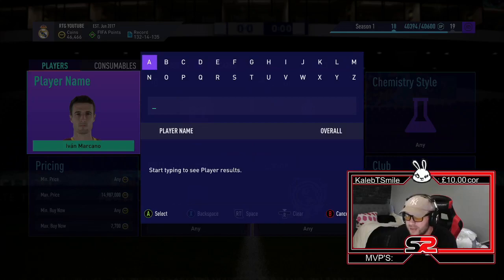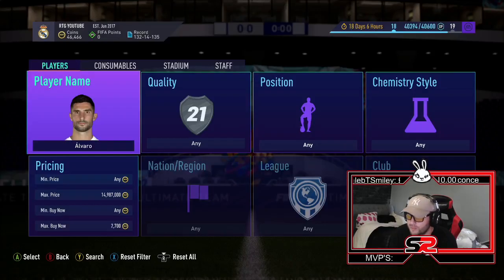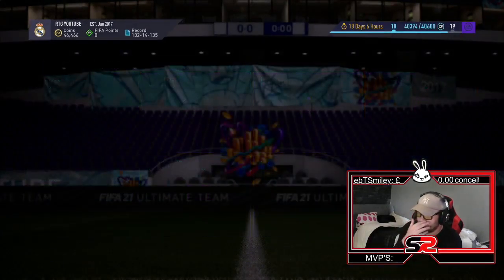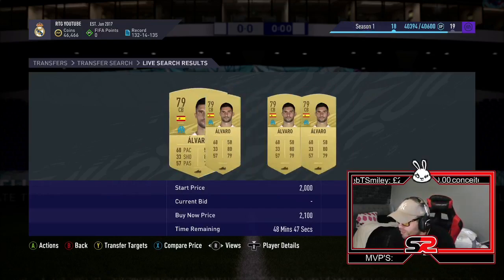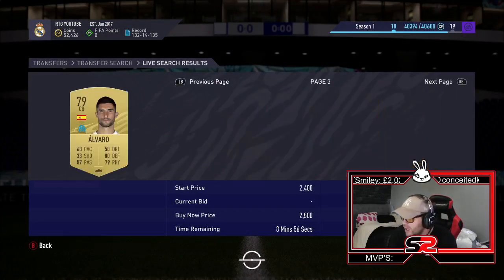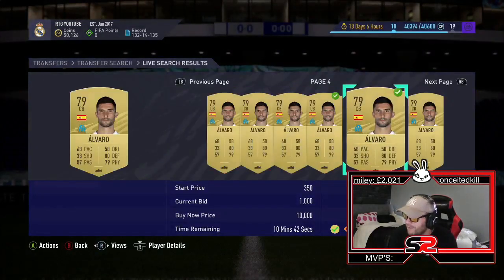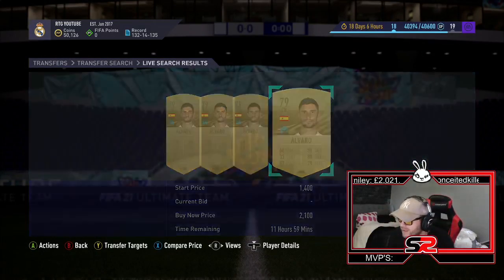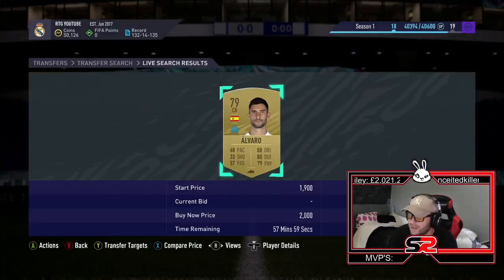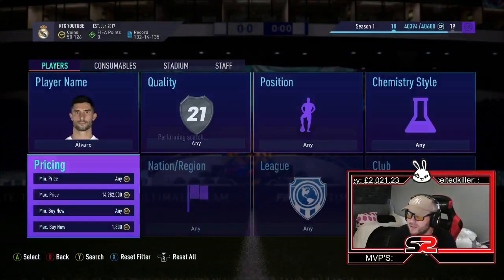The next one is Alvaro. He is a 79-rated card, going in the region of 2.1k. There's one at 1.92k, so he's around the 2k mark. First of all, you want to look at your mass bidding — there's one there for 1.1k, so we can go 1.2. We'll go back into the sniping field. Anything under 1.8 will sell. He will be selling at 2k — I wouldn't be worried about him coming down too much in price.